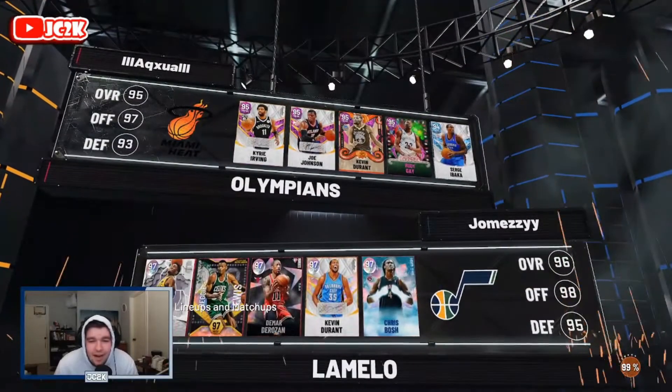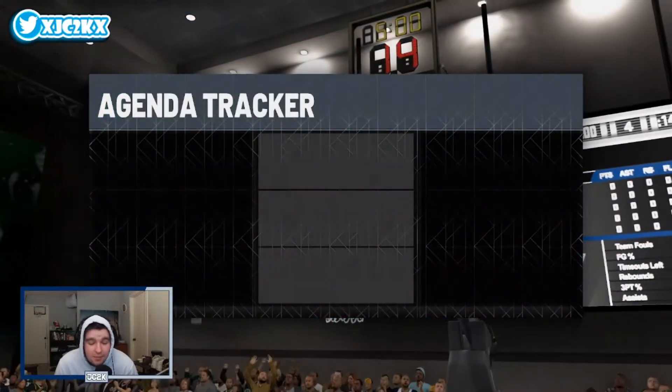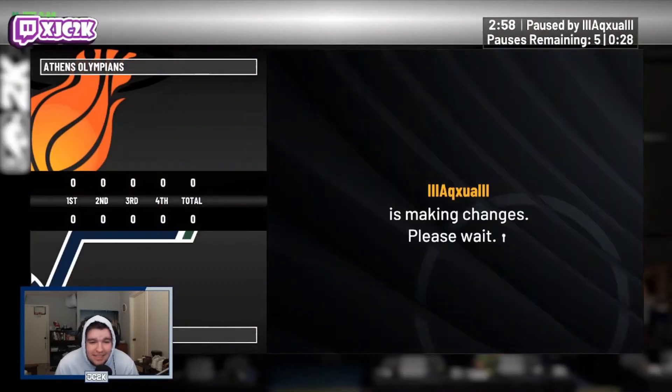Checking out our opponent's squad. He's got Kyrie, Joe Johnson, Pink Diamond KD, Rudy Gay, and Serge Ibaka — a really solid squad. Should be a good game for Donovan Mitchell. Let's hop into it and see what we can do.